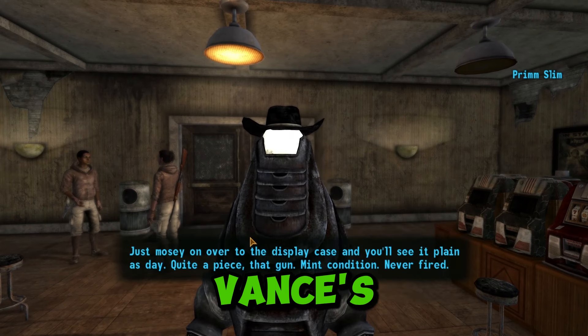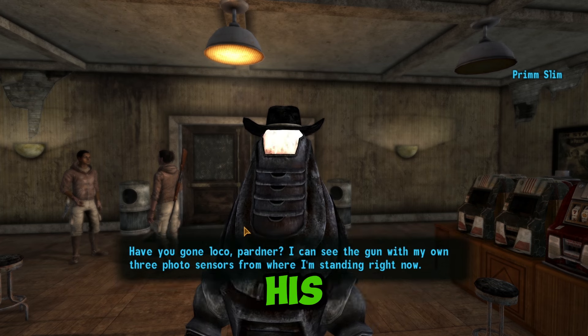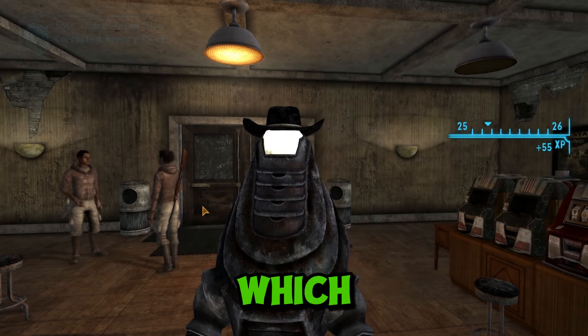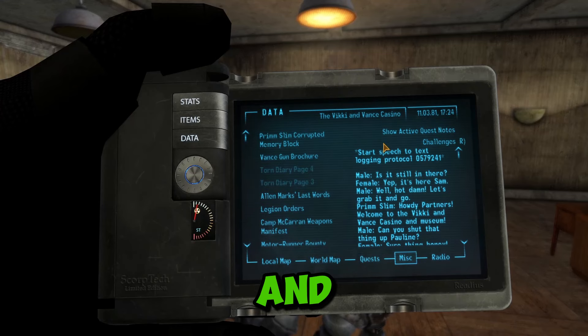You'll have to convince Prim Slim that Vance's SMG is missing. Of course he won't believe you, but if you exhaust his dialogue enough, you'll find a science check. Pass it. He'll do a quick scan of himself, find a file, and give it to you, which gives you an idea of who stole Vance's SMG and Vickie and Vance's clothes.